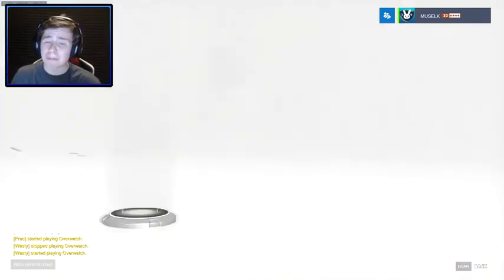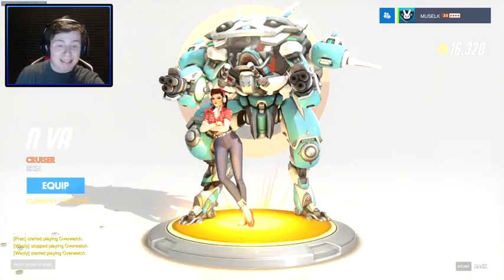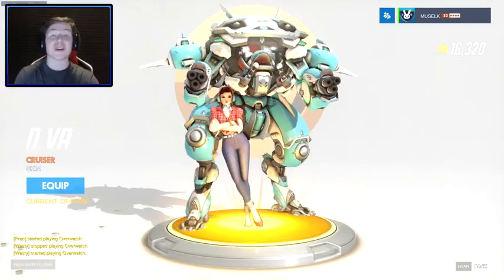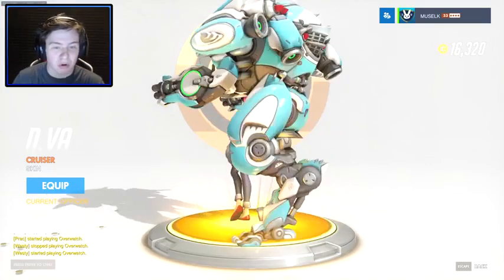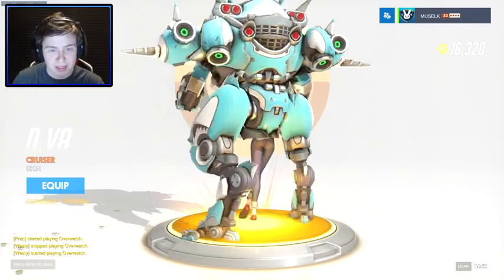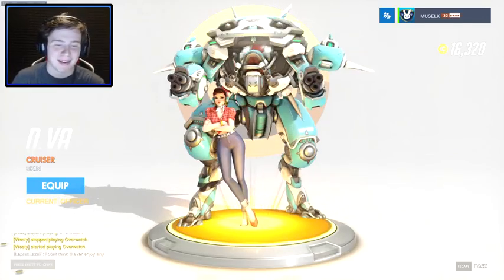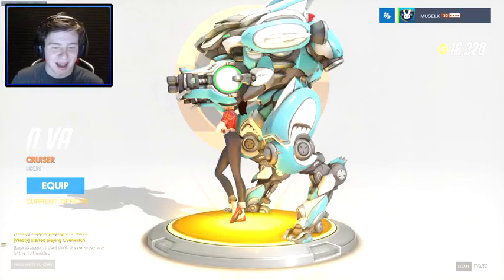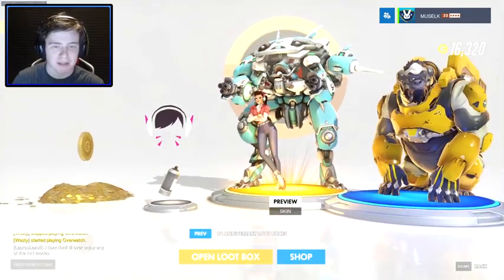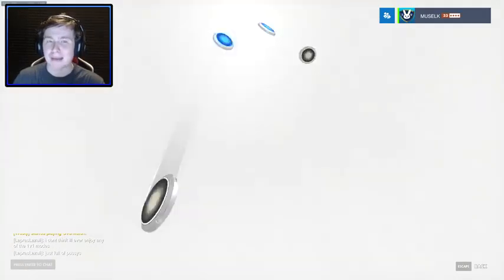Oh please! There it is! Look at her! Just look at her! It's like cowgirl D.Va - she's called Cruiser. And just the important angle for anyone, because people always want to see - she's got like a little air freshener up the top. I don't know whether you should actually go into battle wearing like high heels, but you know what, that's her choice. That is a really cool skin though, all these new skins are amazing.